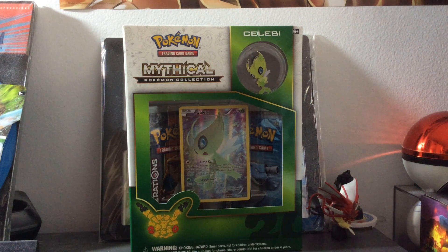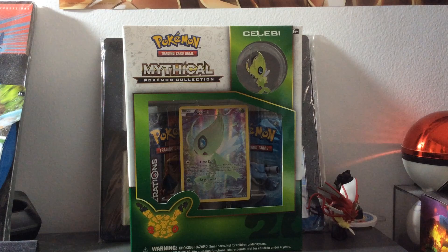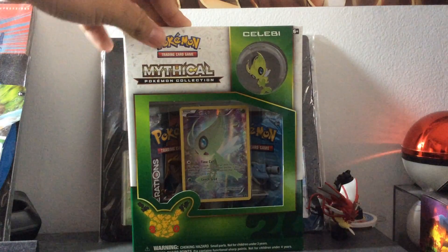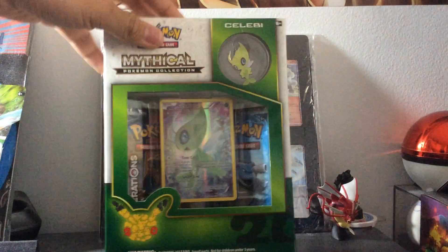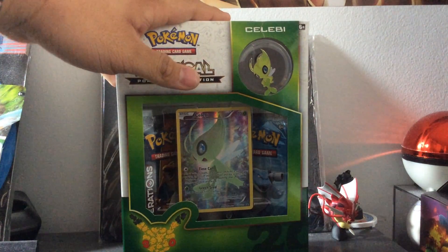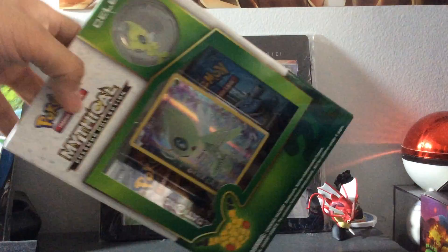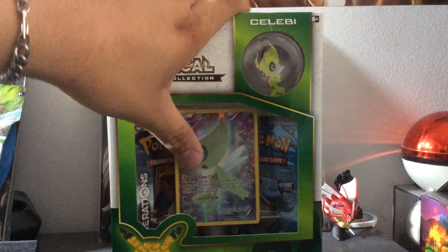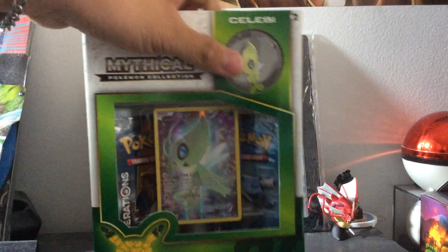What's going on YouTube? This is Joseph from Seven Pokemon. Today we have another pack battle. We'll be facing Time Woven, and this time we'll be doing the Celebi Mythical Pokemon Collection box. This box is the March exclusive box, and it comes with two packs of Generations, the Celebi Pokemon, and the Celebi pin.